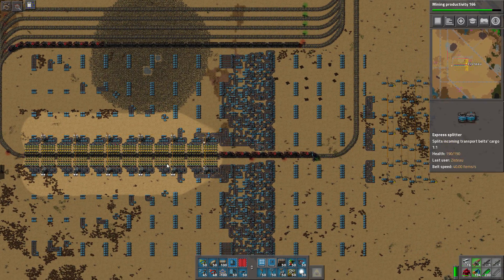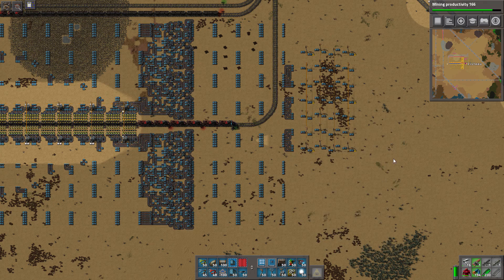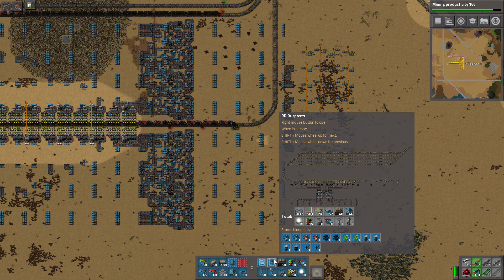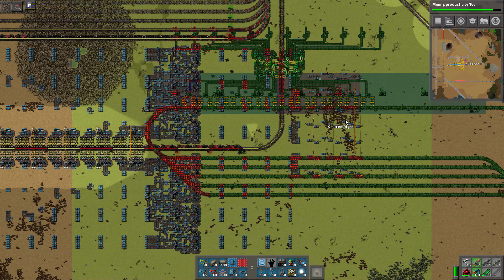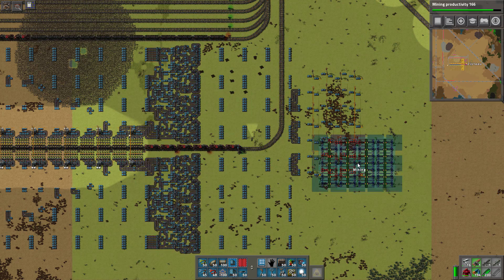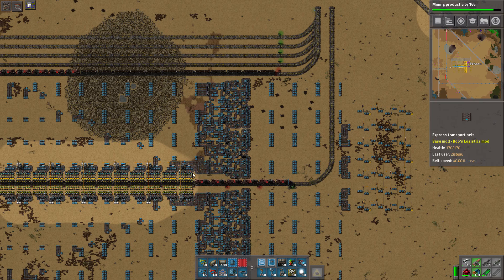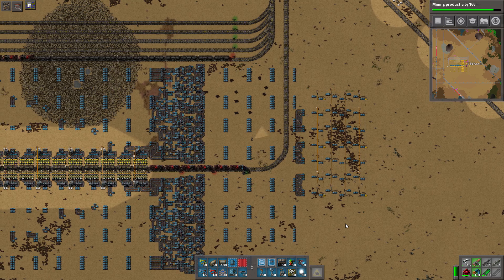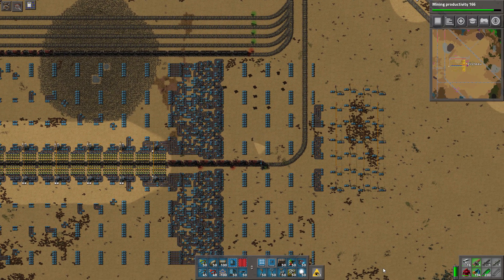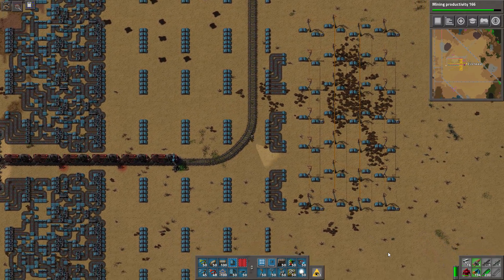Each new outpost will produce four times the amount of ore as our old ones, so it's not a big deal. The old outposts used about 800 belts, so we're using fewer belts relative to throughput even with more underground belts. I'm only making one version — not a left-handed and right-handed version, since it's too fiddly at this size. I'll need to make a copper version but won't redesign the iron, coal, or other outposts — we just need so much copper and iron that we need to do this for them.